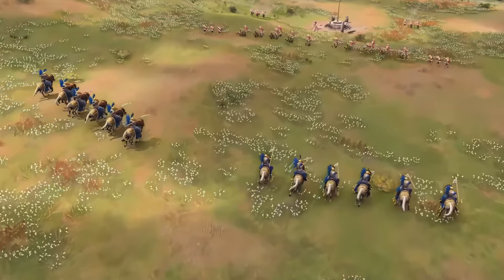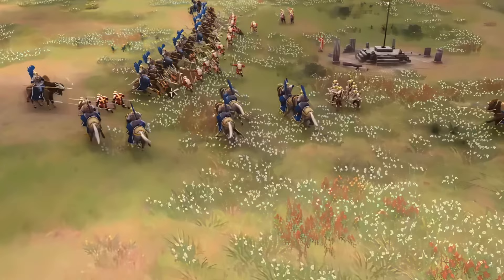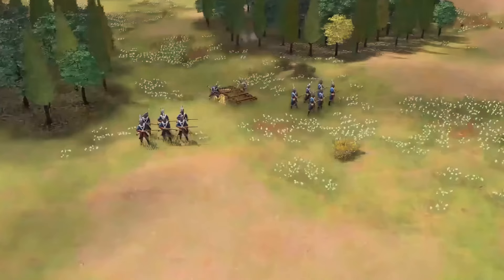For the final scenes, we see new engagement scenes of the Janissaries, Sipahis, and Mehtars in action against their opponents. This basically wraps up every ounce of information that they have released on the Ottomans in the past few days.